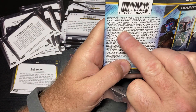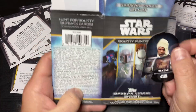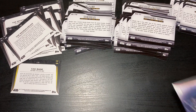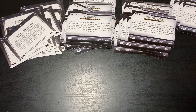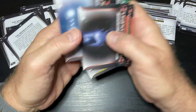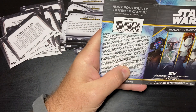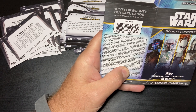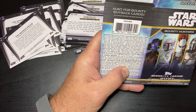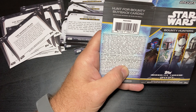Bounty Hunter die cut, one in 201 packs — that's pretty cool. So the Feared Mercenary cards are different levels: Jango is one in five, Boba is one in five, Aurra Sing is one in eight, Cad Bane is one in 10.